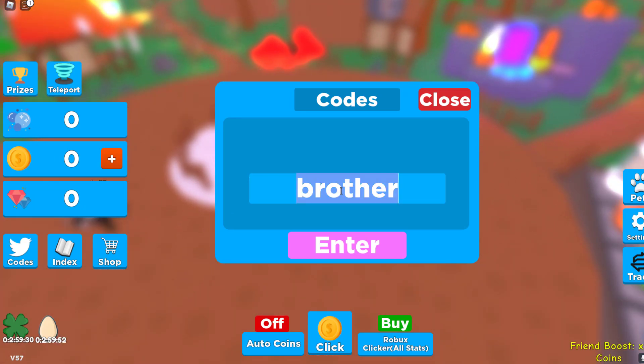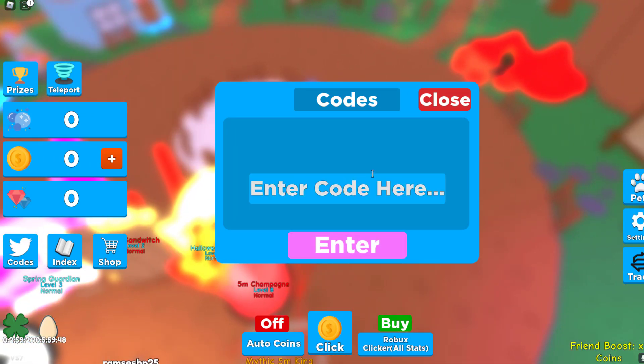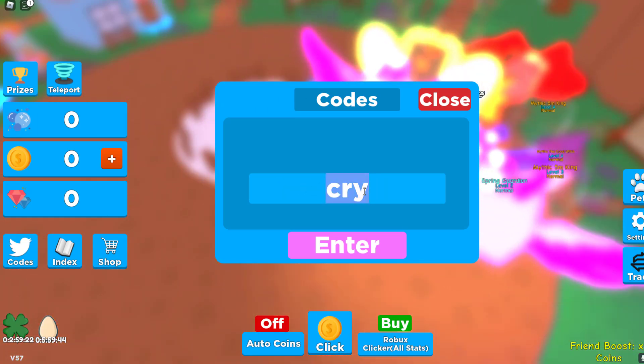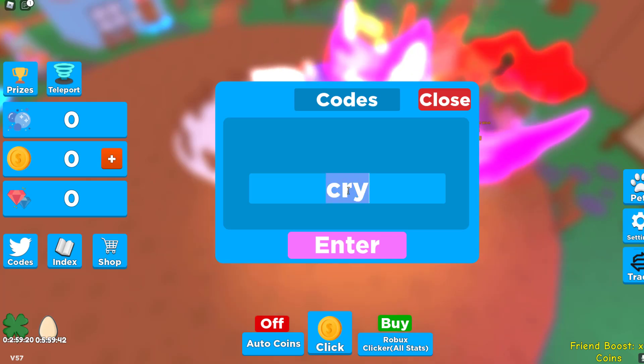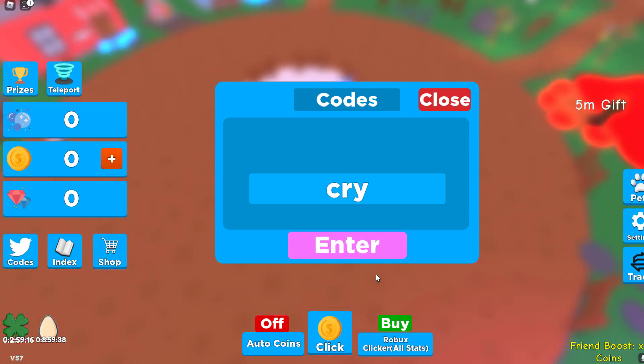Normally get good brother will also give you a three hour hatch speed. We've also got code cry, which gives you another three hour hatch speed. Basically all of the codes I'm going to show right now will give you a three hour hatch speed, but there are also codes that do other stuff. So cry gives a three hour hatch speed.